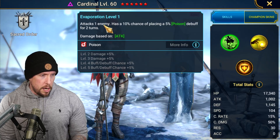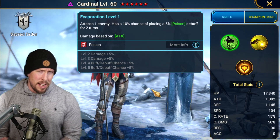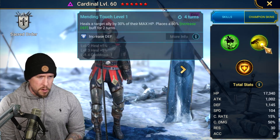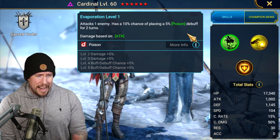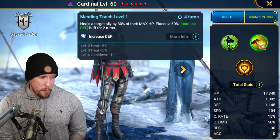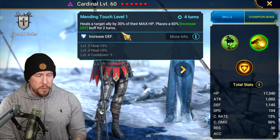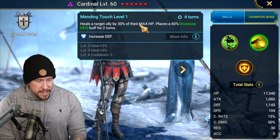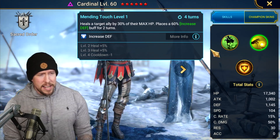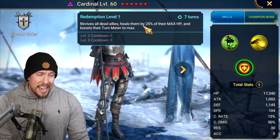Her A1, Evaporation, attacks one enemy and has a 20% chance of placing a big version of the Poison debuff for two turns. She can be a decent reviver, healer, and Increase Defense champion for early Clan Boss, though she doesn't scale up well beyond that. Her A2, Mending Touch, on a three-turn cooldown heals a target ally by 30% of their max HP and places an Increase Defense buff for two turns — a solid support ability.